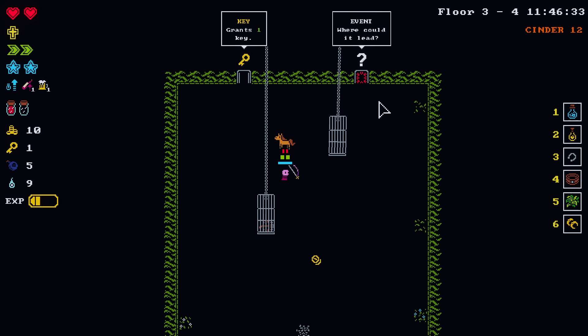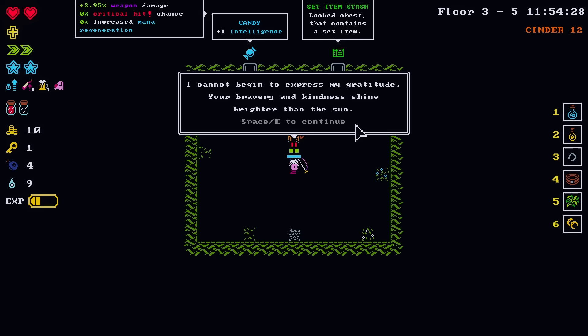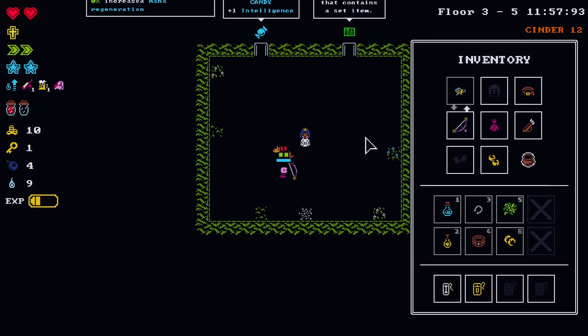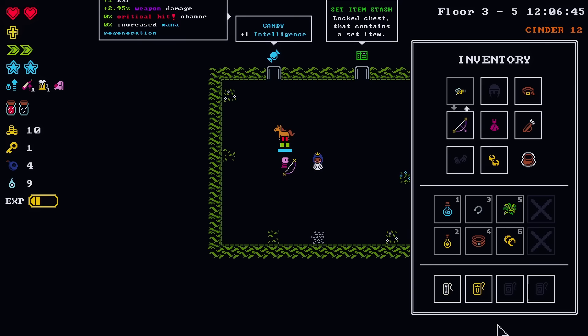Oh, event! You gotta go event. You want more kings — oh, you're gonna get a wart. We're giving that frog a kiss. 'Feel so good to stretch my legs again, was a frog for so long. Bravery and kindness shine brighter than the sun. You are my hero.' Plus one to weapon upgrade level — now I don't even need illegal gun parts to get the weapon to level four, technically.